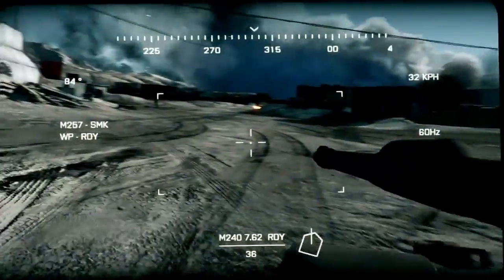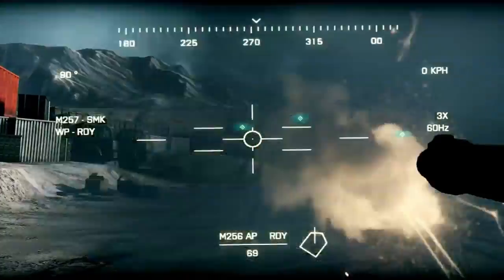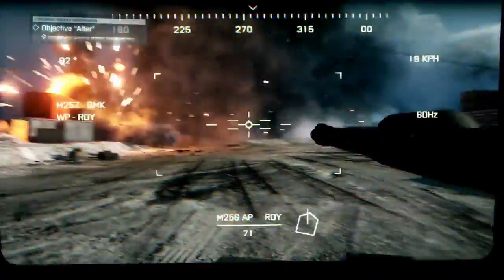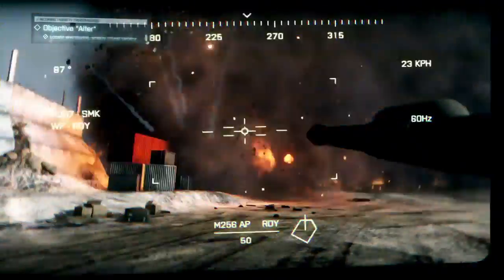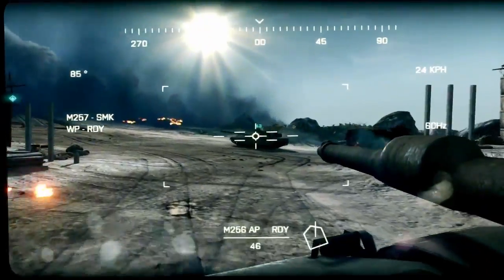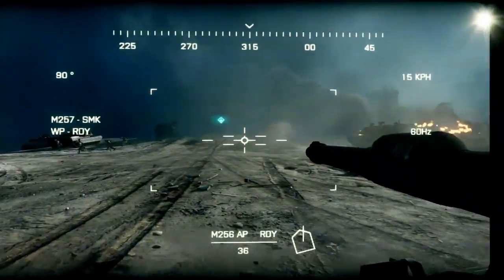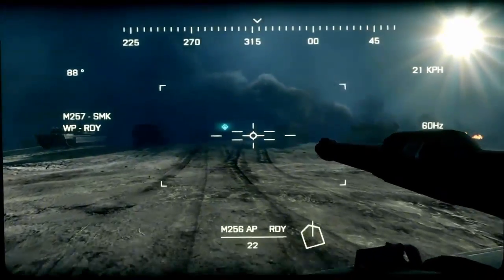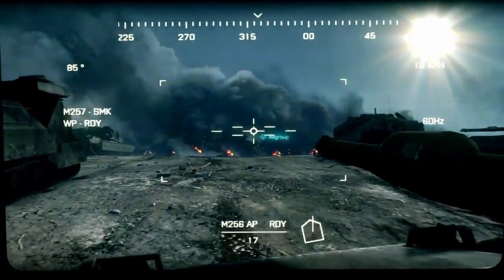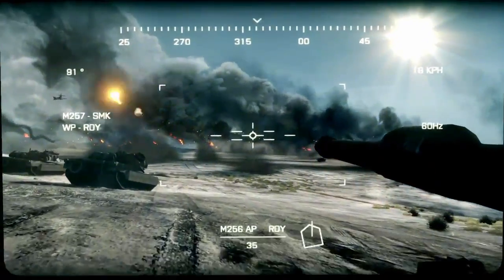Copy. Engaging enemy dismount. Target destroyed! Secondary! Oh, fuck that shit! Okay, Anvil Actual, this is Anvil 3-1 — engaged and destroyed all remaining enemy. Continuing mission. Is anyone else wired? That's what we're going for. Holy shit — there it is. That's what I'm talking about!